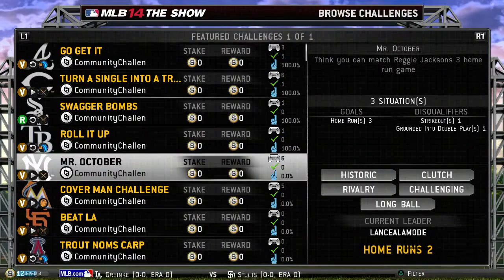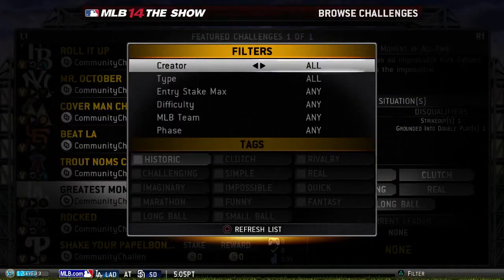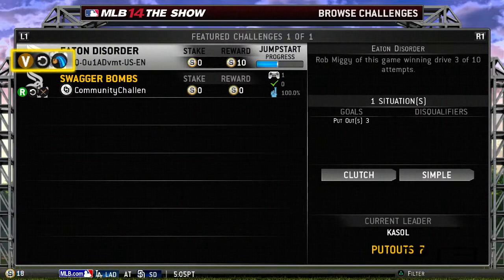The Browse Challenges screen features a list that constantly updates with trending content. Filters allow us to narrow our search based on our preferences. Challenges have icons that give us info about them. This one is repeating, meaning we'll be attempting the same game situation over and over. It also has an auto-hit dialed in, which tells us we're on defense and we'll always see the exact same hit.